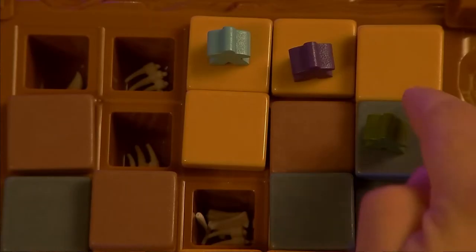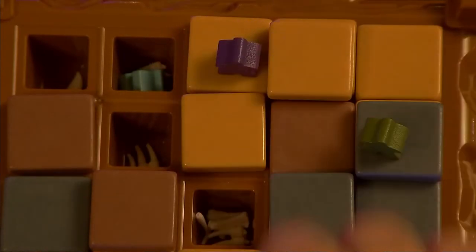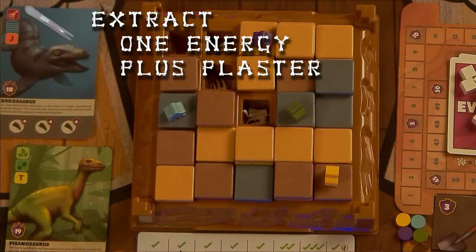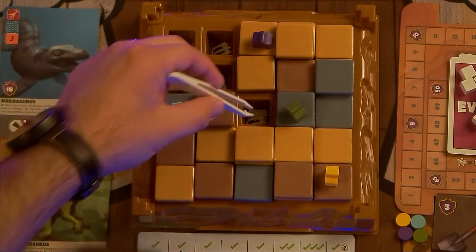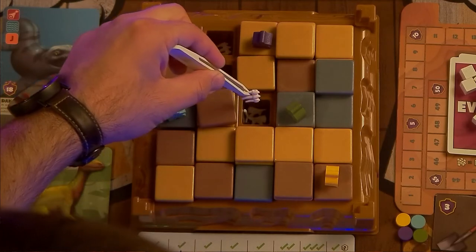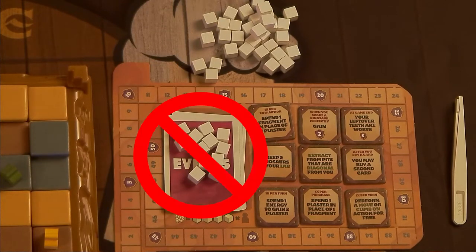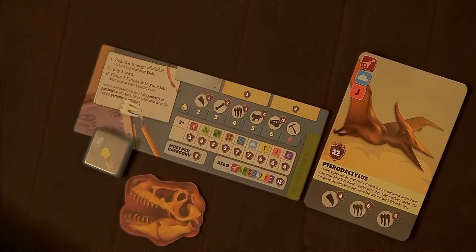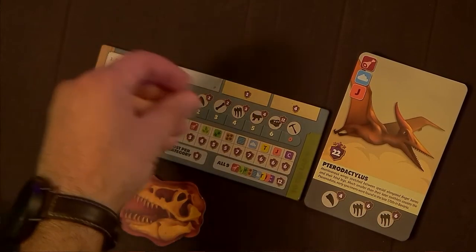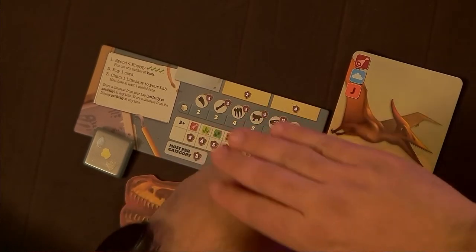If a meeple is pushed into a space occupied by another meeple, the second one is pushed ahead to the next adjacent space. If your meeple is orthogonally adjacent to a pit, you may spend one energy and the appropriate amount of plaster cubes to extract a hammer or bone from that pit using the tweezers. Any plaster you spend goes to the supply, not back to the pool. Bones you extract go into the storage on your player mat, where you can save them or freely assign them to the dinosaur card in your lab. Once a bone has been assigned to a dinosaur, it can never be removed.